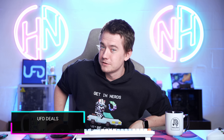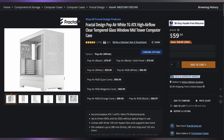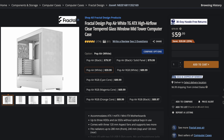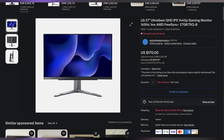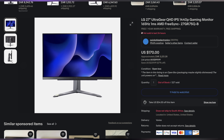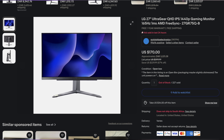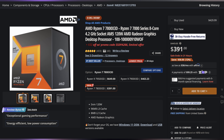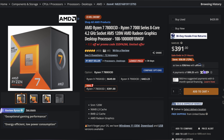Welcome back to UFD Deals, bringing the hottest tech deals on the internet. Starting off today we have the Fractal Design Pop Air ATX Midtower Case in white for only $59.99. Next up, open box LG UltraGear 27-inch 1440p 165Hz gaming monitors for only $136 with an included promo code. And lastly, the Ryzen 7 7800X3D has been further discounted with a new promo code, making it $359 — that's $90 off. You can find these and more linked in the video description.